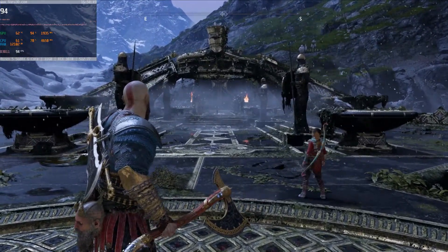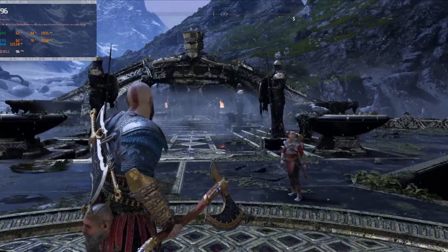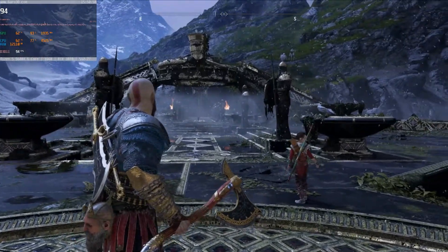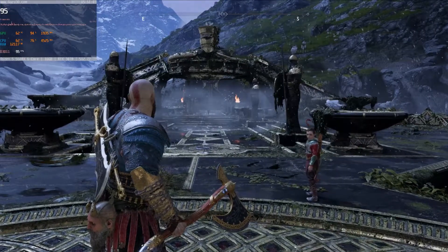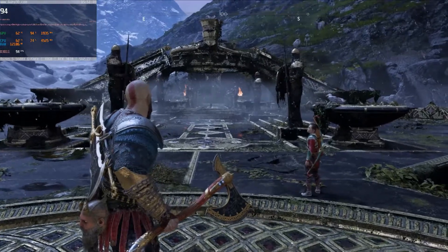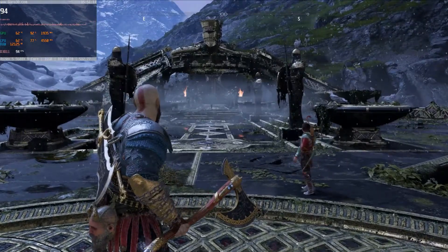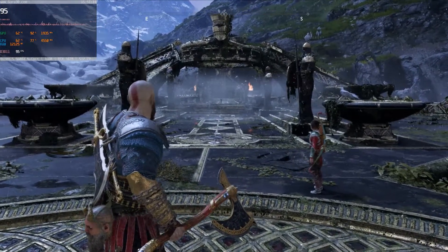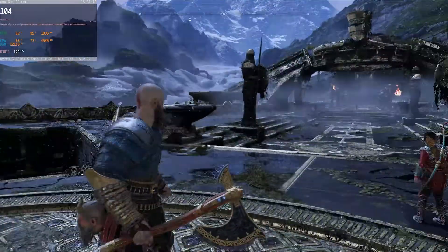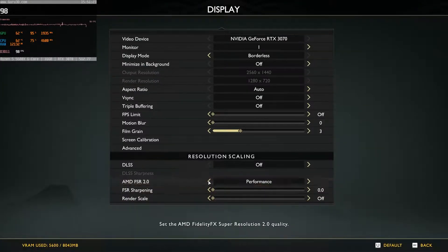FSR ultra performance — it's definitely worse than DLSS. It's mainly the edges of things that look worse. Look at the edge of Kratos's head when moving back and forth — it looks so grainy. And the tip of the chaos blades when moving around looks much worse than DLSS at ultra performance. FPS boost is pretty much the same, right around 100.